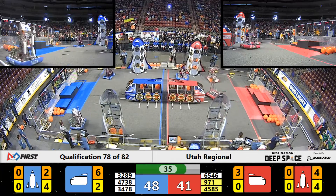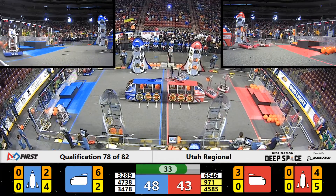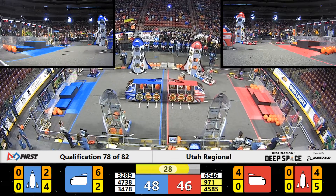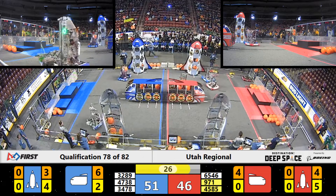On the Blue Alliance side, Team 3478 Lambot has now placed cargo and hatch panels on four of the six levels of the Blue Alliance rocket ship.